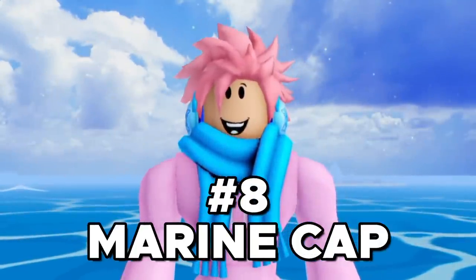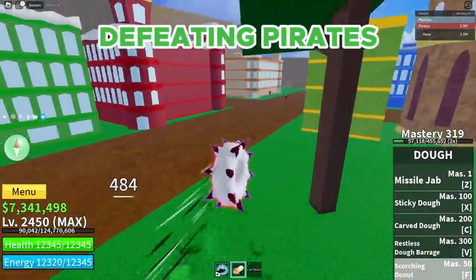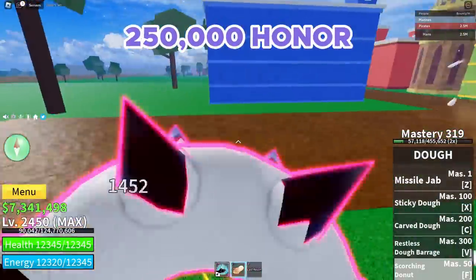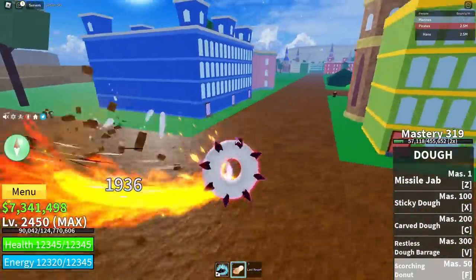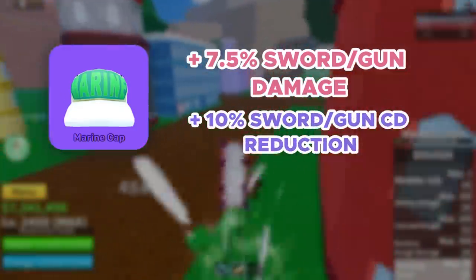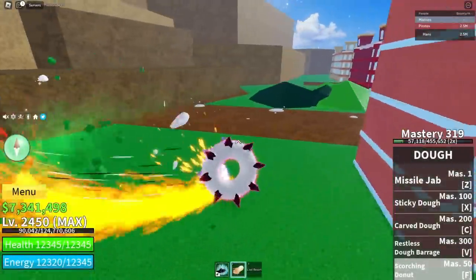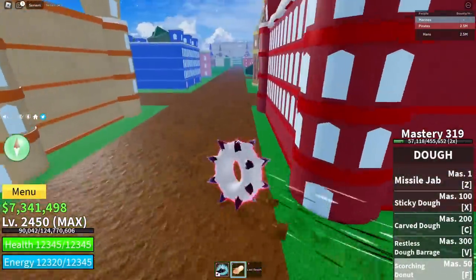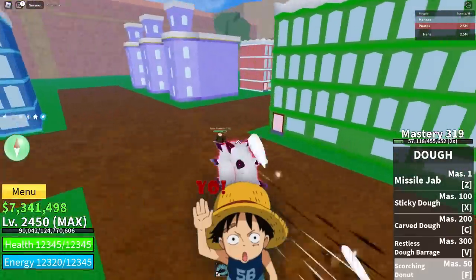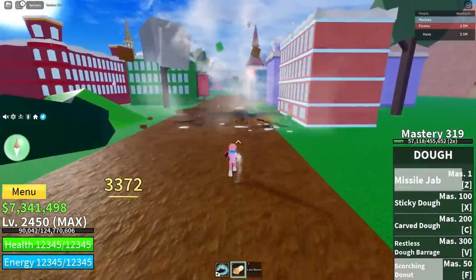Next up, we got the Marine Cap Accessory. This is a rare accessory, and you can obtain it by killing a pirate as a marine when your honor is over 250,000. It's really similar to Usopp's Hat, giving you plus 7.5% sword and gun damage and 10% cooldown reduction for guns and swords, making it basically a better version of that accessory. It's really easy to get because most players choose pirates, so if you choose marine, you can find a ton of players to kill. Good for sword and gun users in the First Sea.